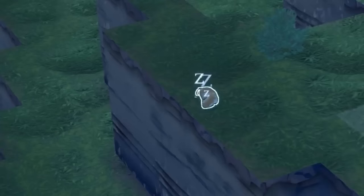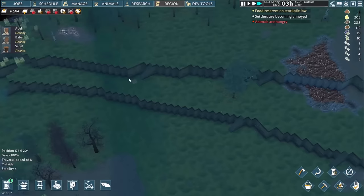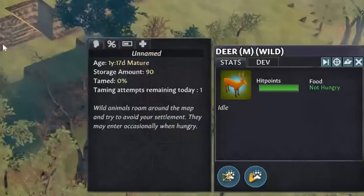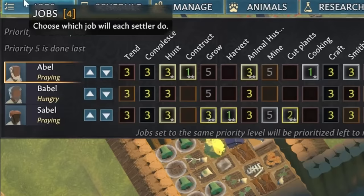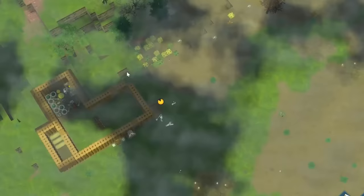Abel somehow senses the animals are starving — it's as if they're telling him directly. He must just be a great animal handler. The man hunts a wild animal to feed Dog the Cat and Cat the Dog. You can mark various animals for hunting in the animal wildlife tab, and I choose a deer since they give lots of food and are easy to kill. Abel switches to prioritize hunting in the jobs list and equips a bow, then kills the animal and brings the carcass back so he can butcher it into meat.